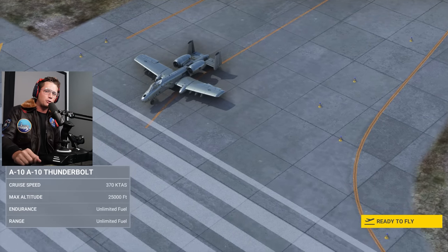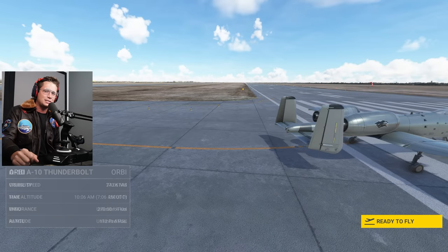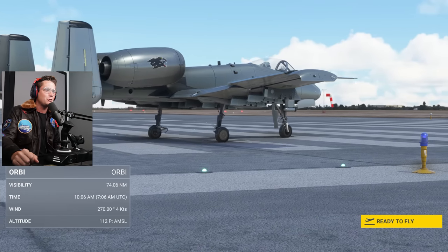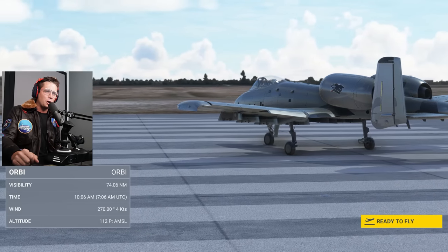What's up guys and welcome back to Microsoft Flight Simulator. We've got a very special episode ahead of us today, a very special aircraft. It's the Burt King himself, the A-10 Thunderbolt 2, aka the A-10 Warthog.